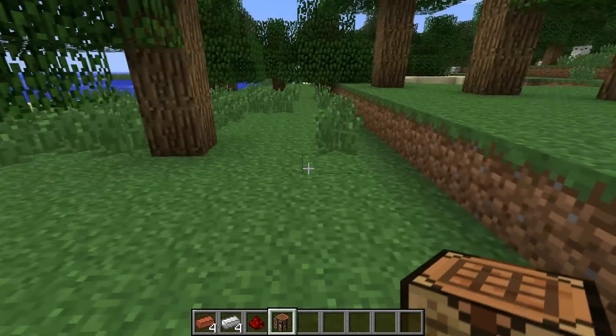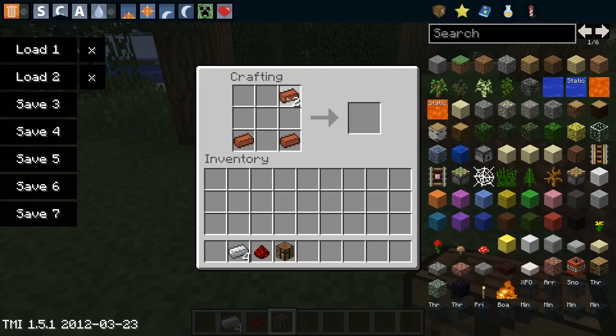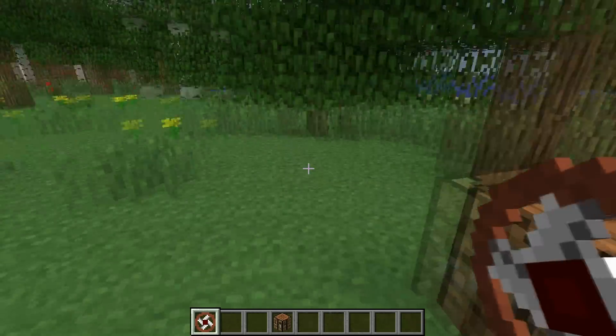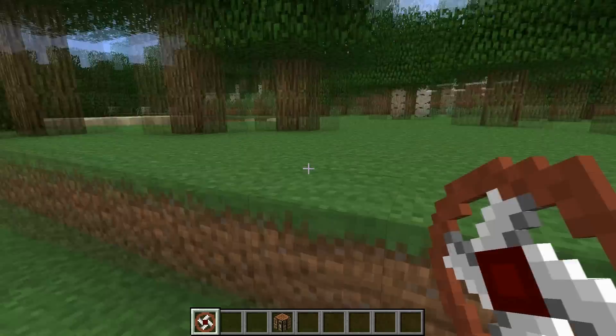First off I'm going to show you how to craft a grinder. You need to place down a crafting table and you're going to need 4 bricks, 4 iron ingots and a redstone. It crafts one grinder which you can put on one mob and then it's used up. You don't get it back after you've used it, so bear that in mind. It's quite expensive but it does give you lots of meat in return.